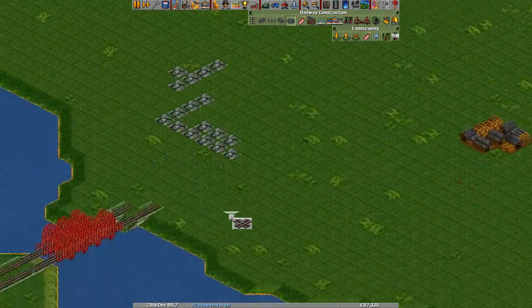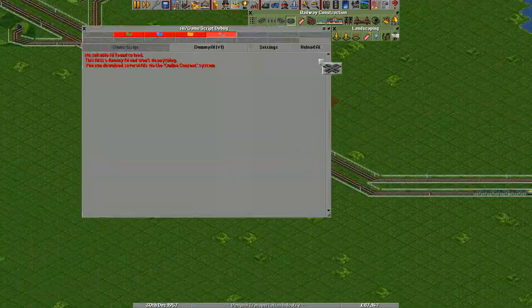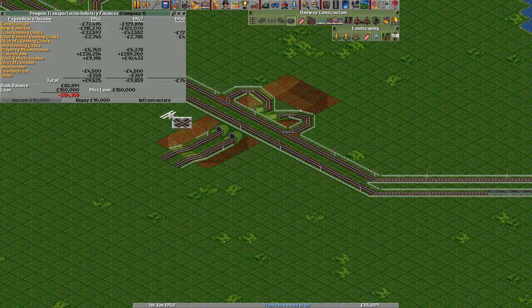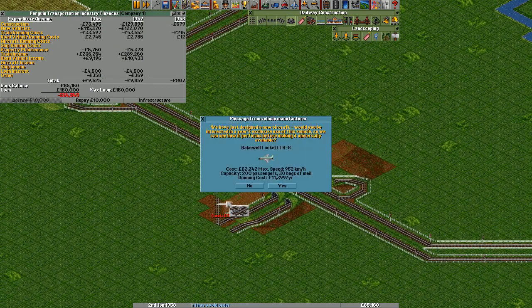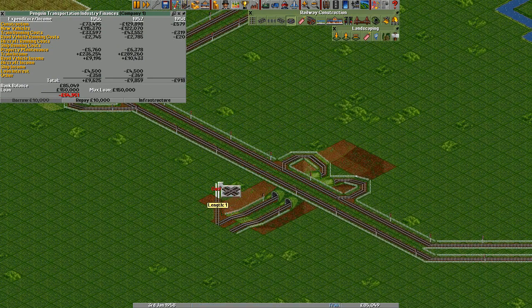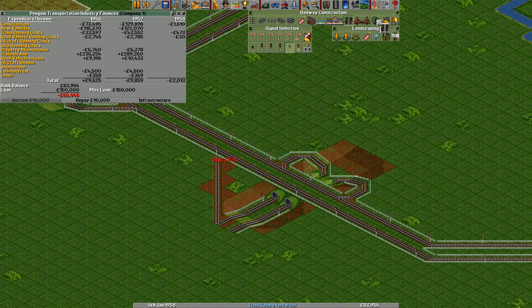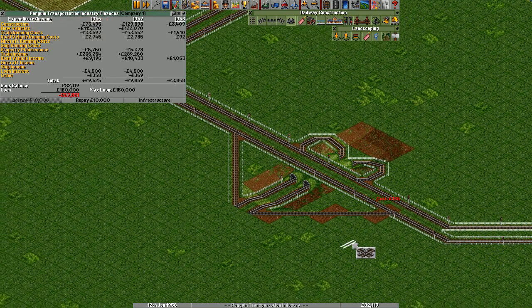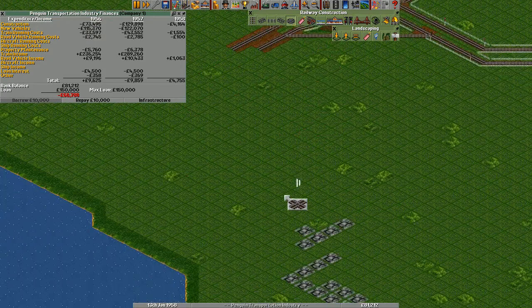We have the actual track coming in here. From here, we need people to be able to turn down here. We'll remove a signal here. This could have been done a lot more compact if I hadn't had all this raised or lowered land here. There we go — now this junction is actually completely intact, able to support both-way traffic.